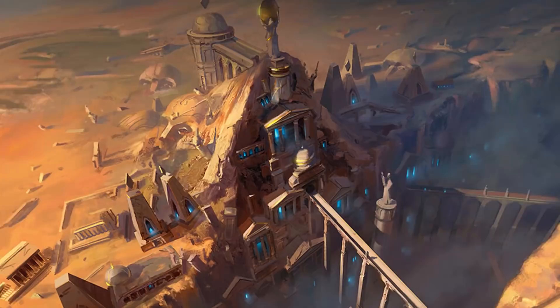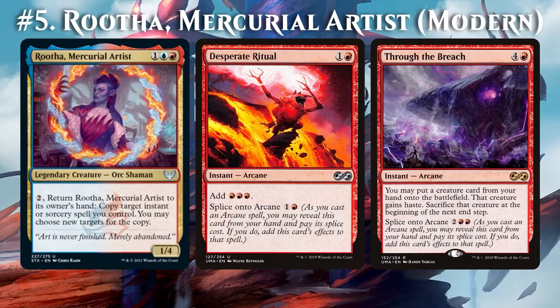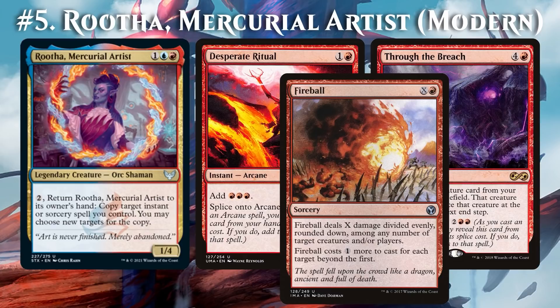If you start the turn with Rionya, Fire Dancer on the battlefield and 8 mana available, then you can cast Desperate Ritual, Splice Through the Breach, and copy the combined spell with Rionya. The copy then puts Rionya onto the battlefield and adds 3 red mana. Two of that can be used to create yet another copy of the instant and loop to produce infinite mana. Afterwards, a simple Fireball will lead to victory.